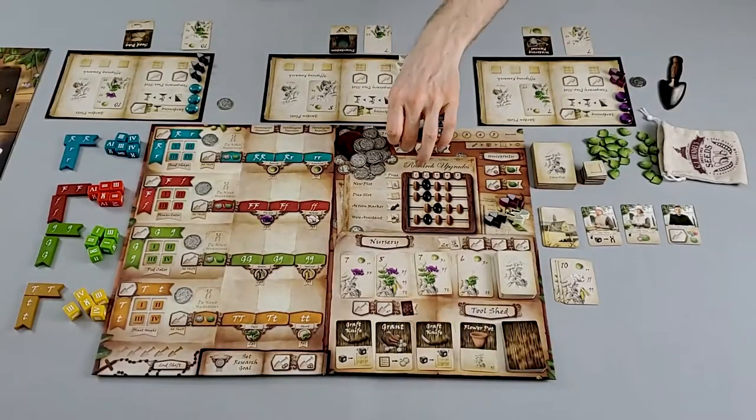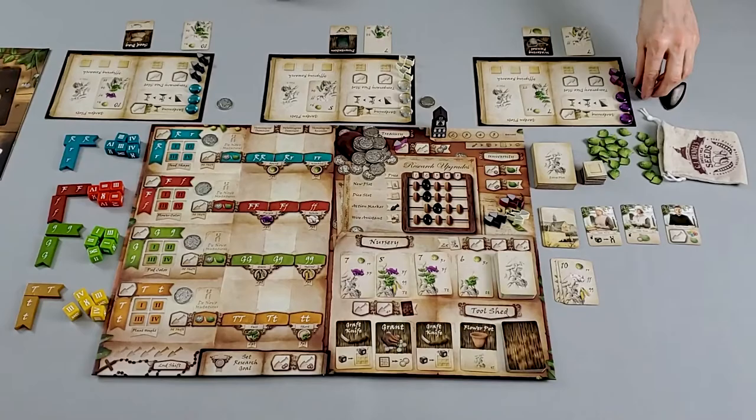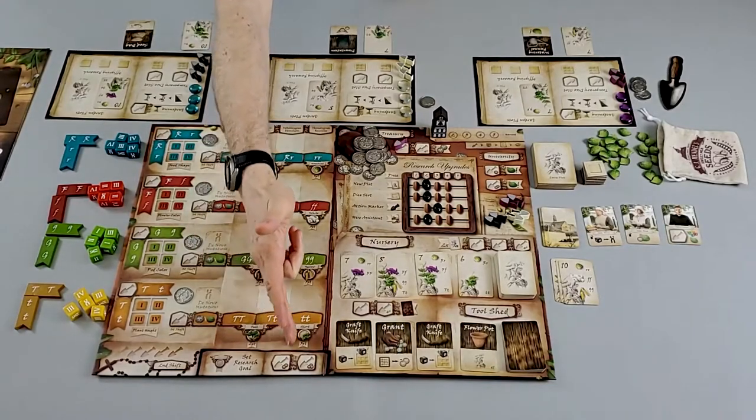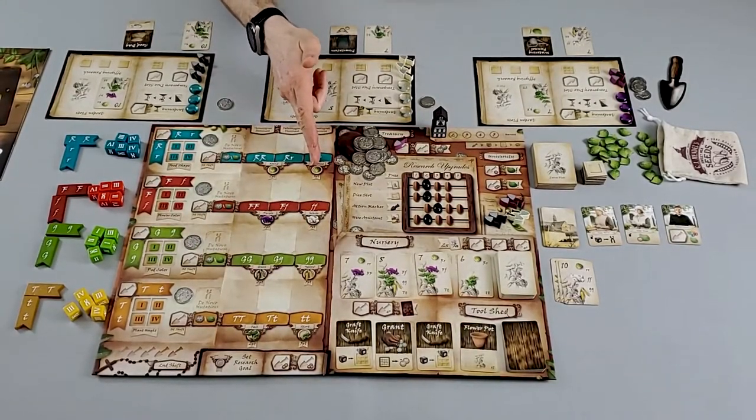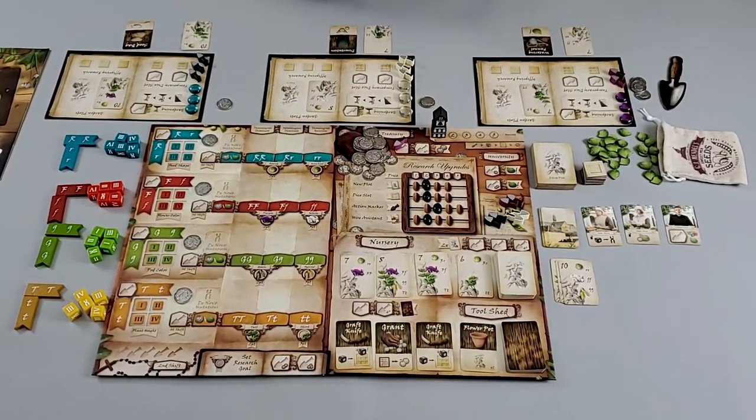I'm probably going to do more talking than actual gameplay, but the whole idea is for you to see how good this game is. So, explaining the flow of the game and how precious some locations are helps you understand why the purple player, as their very first action, is going to get money. Taking this location allows them to get two money at the start of the game, adding to their one money for three total. Money allows them to get upgrades, locks in extra victory points, and any unspent dollar is worth victory points at game end.